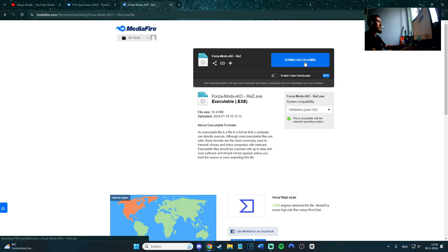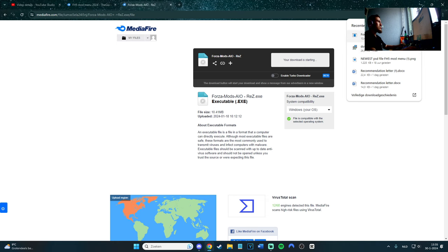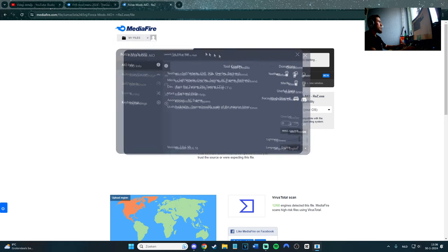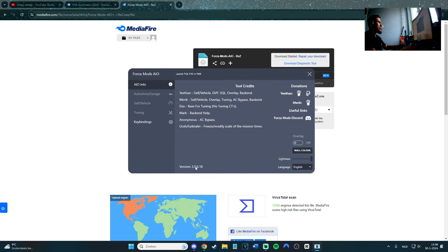I can download it with you if you want — boom, it's done! I open it and it's working. Here's Forza Mods IO — it's working fine. Shout out to all the guys who worked on the mod menu. It's version 20618. If there's a new version I'll update you on the YouTube channel and also in the Discord channel.